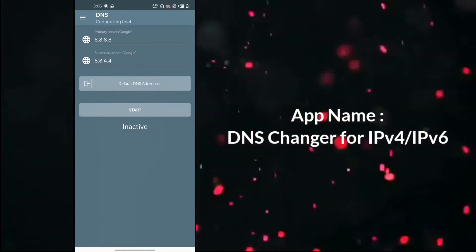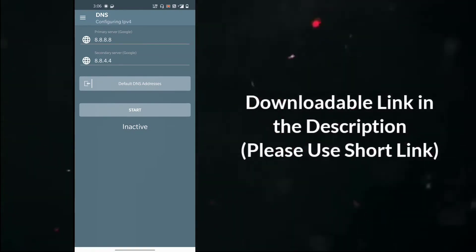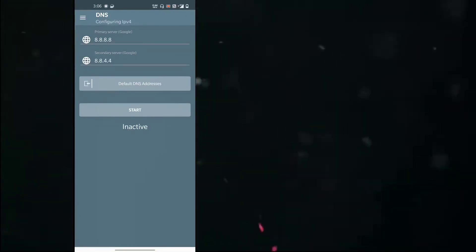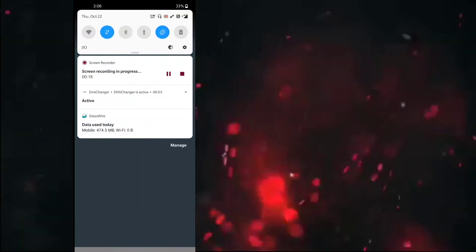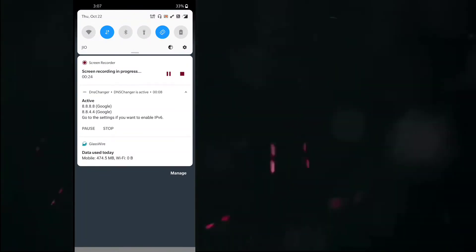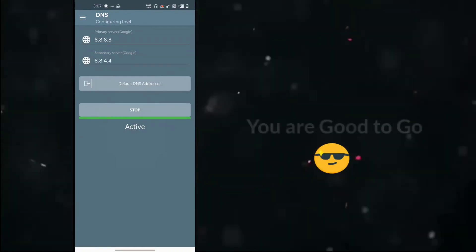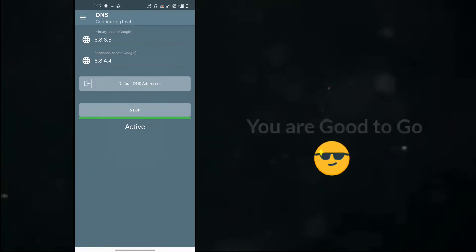I have already downloaded the DNS changer app. What you have to do is just click on the Start button. As soon as you start it, it will get active and a notification will appear at the top of your notification panel. That's it — now you can go and play PUBG as usual, and there will be no issues of audio glitch or game glitch.